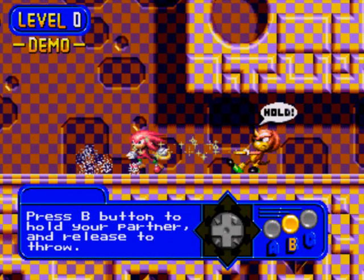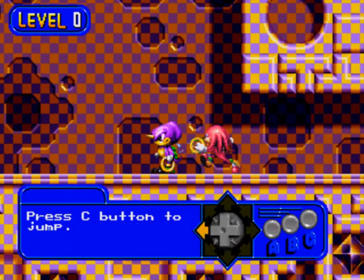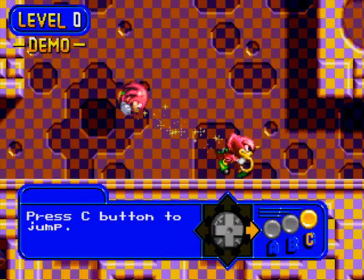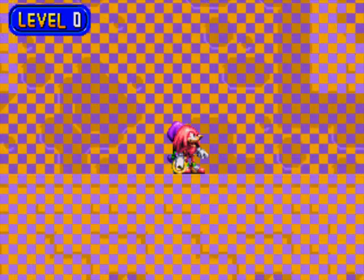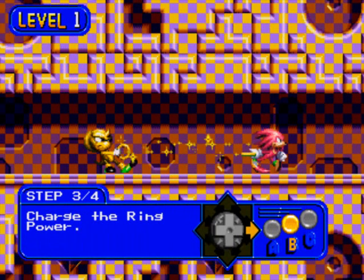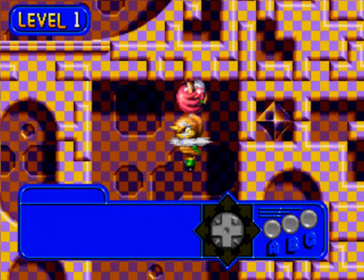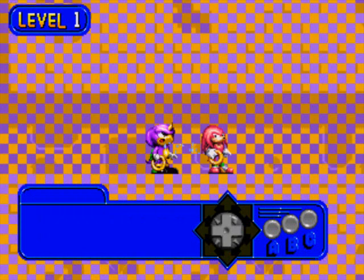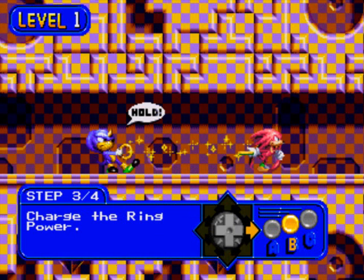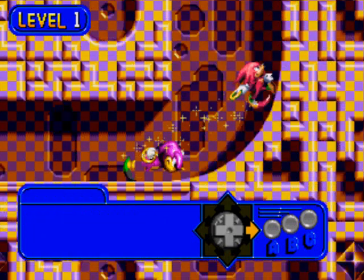Press B button to release your partner and release the throw. Press B to hold your partner — you'll need that for later. Press C button to jump. Trust me, you will have to go through the tutorial at least once, because it gets complicated. Charge the ring power: pull the D-pad and release the B button. That allows you to get a very good speed burst. When you see the sparkles get pink or red, that's when you let go.